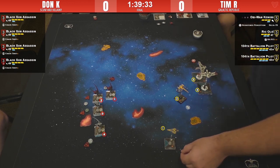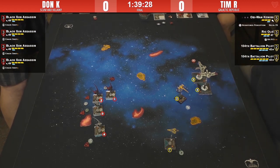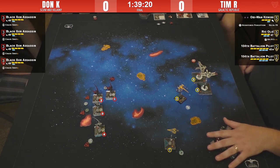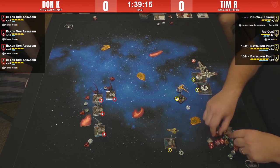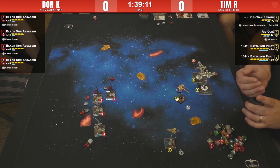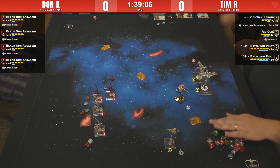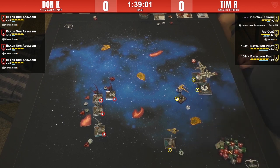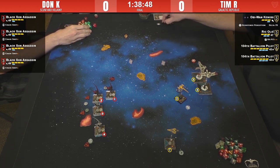It looks like one viper doesn't have a shot. Rick took a target lock. Is that overconfidence on Tim's part? Tim gets out his dice collection. Rick is shooting Obi-Wan — deciding some things, spending a force. It looks like three hits. He'll roll a bunch of natural evades.